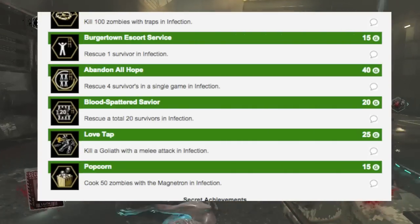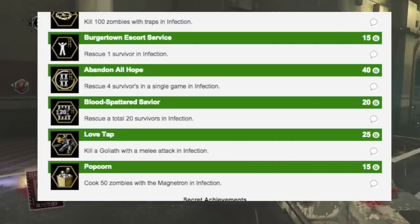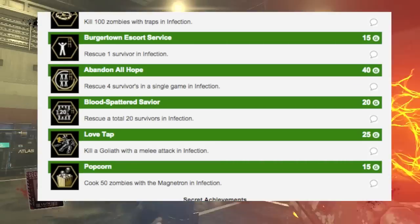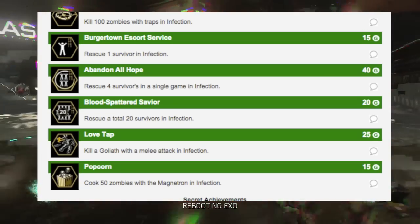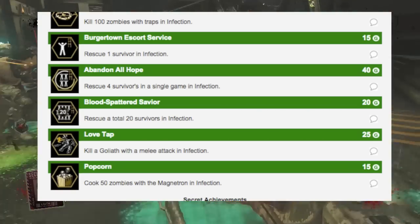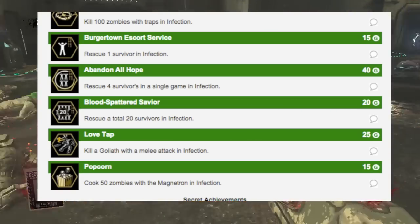'Popcorn' — cook 50 zombies with the Magnetron in Infection. If you don't know what that is, it's the new wonder weapon called the Magnetron microwave gun. It basically shoots out radiation — it's a direct energy weapon. It's not specified if this has to be in one game or in total, but I'm pretty sure this is really easy to get.